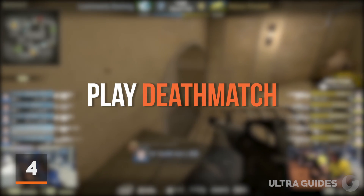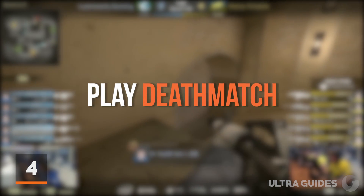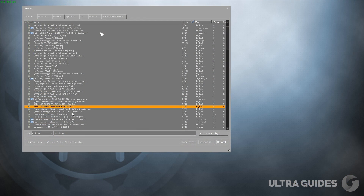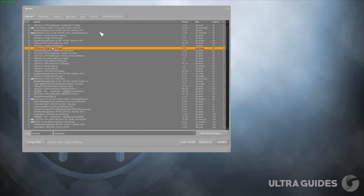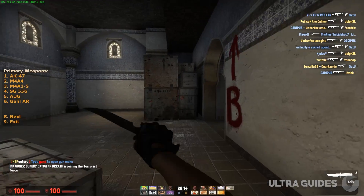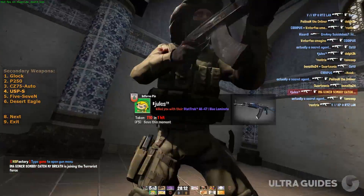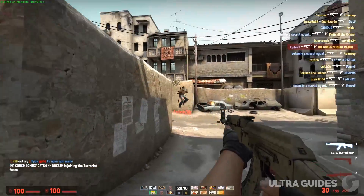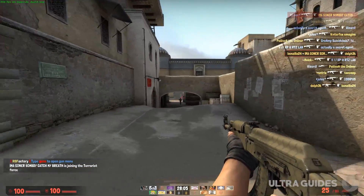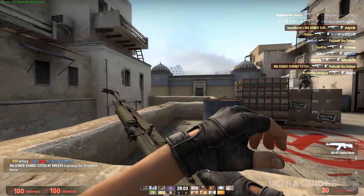For number 4, we have deathmatch. I can't stress this enough — practicing deathmatch is one of the best ways to practice. Playing deathmatch before your game is also one of the best, if not the best, way to warm up and prepare for your competitive matches. Even if you're not able to play comp, playing deathmatch will improve your aim drastically. But be prepared — if you're playing in a community deathmatch server, you're going to die a lot. There are people spawning everywhere all the time, but it's one of the best ways to improve.